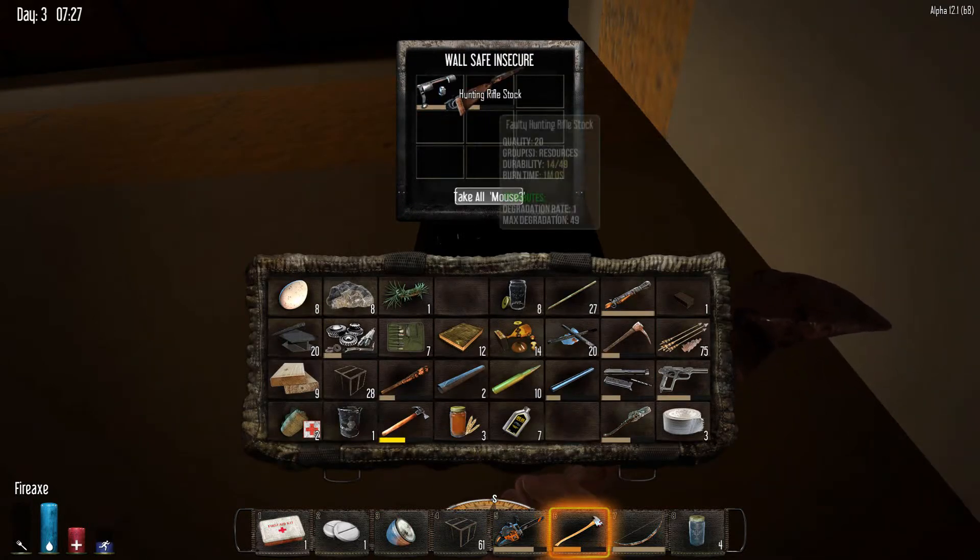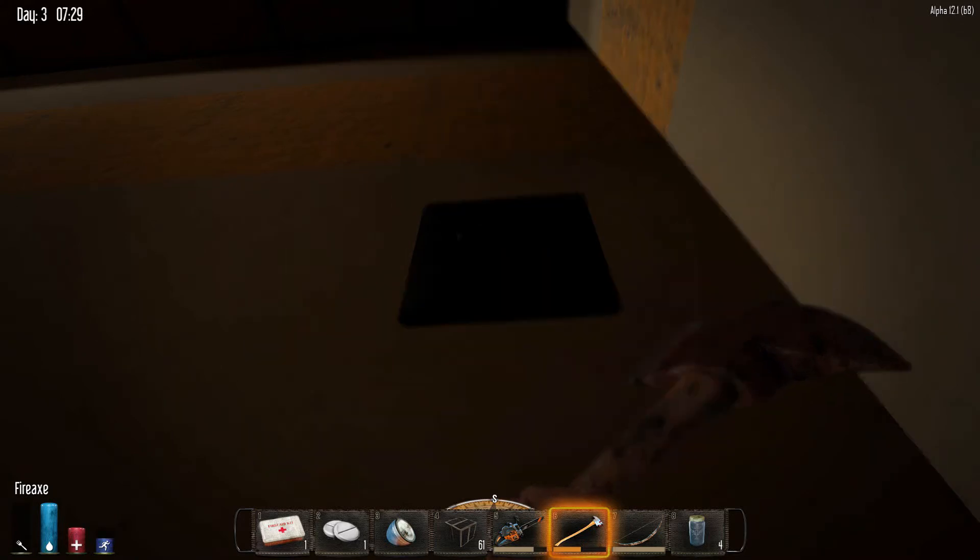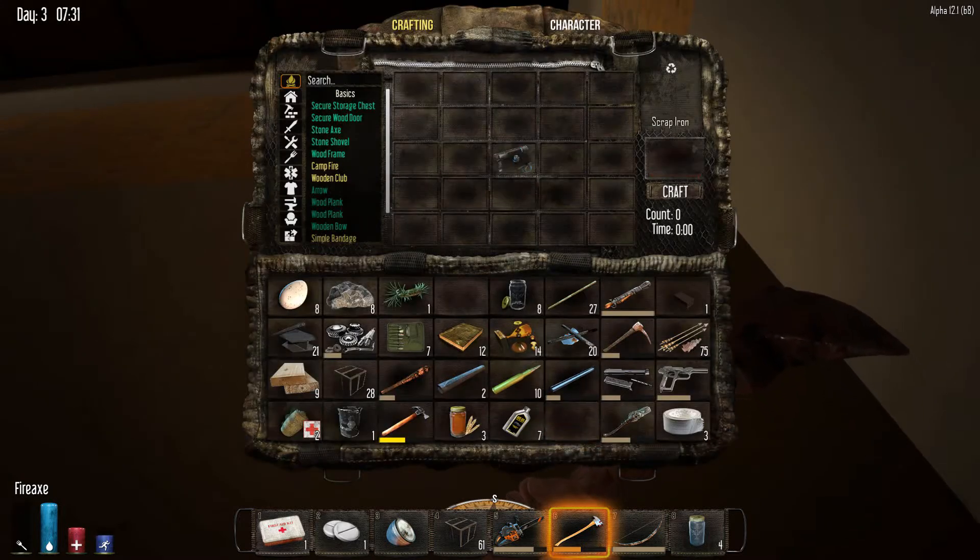Alright, we finally broke into it. What have we got here? Hunting rifle bolt, hunting rifle stock. I don't actually like the hunting rifle at all in this game, so all we're going to do with that is break it down.